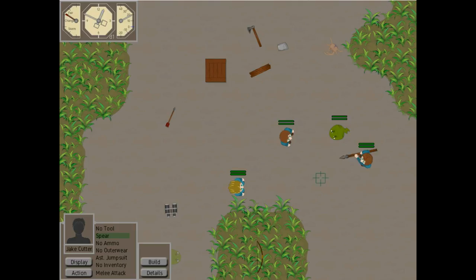The other little change is just to make it clear exactly what mode you were in. When you're in attack mode, the cursor changes to be this sort of crosshairs. So hopefully you don't accidentally kill your fellow colonist when you think you're working or something.